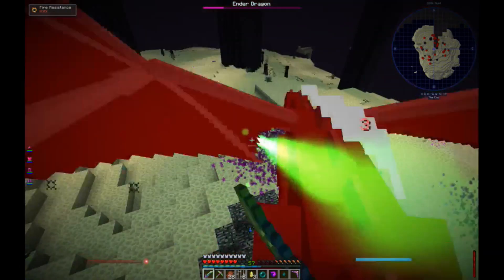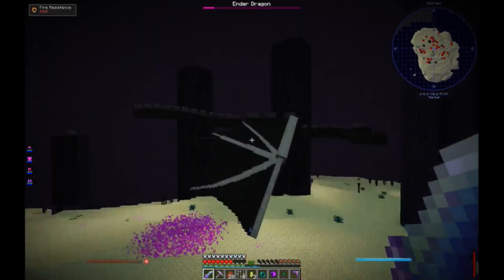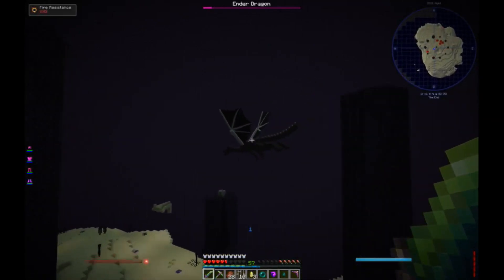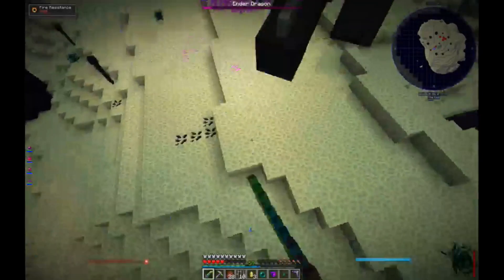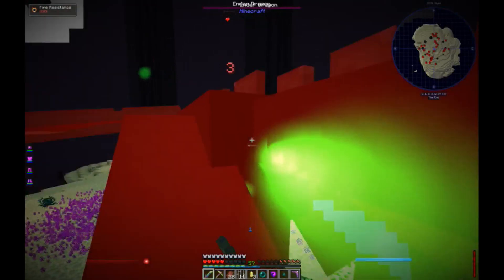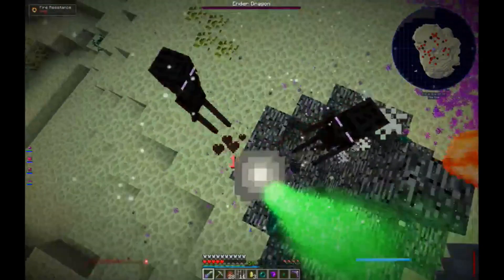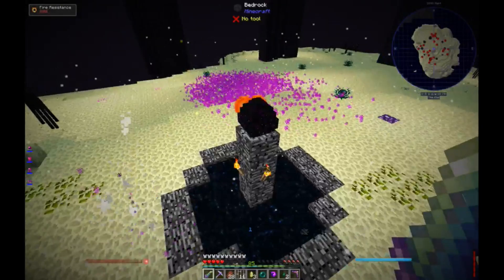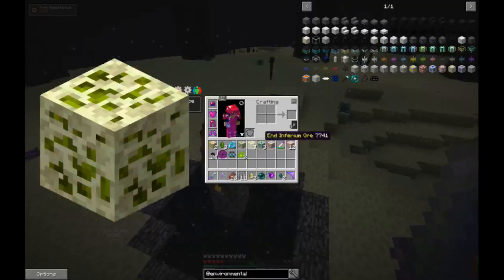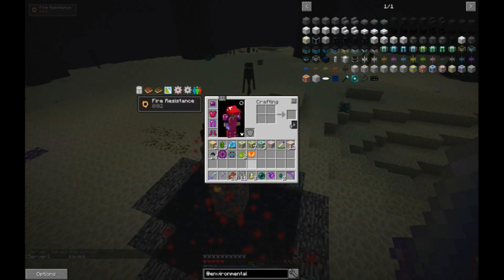I feel like this is super boring. There we go. I killed their mother - their mother is dead. An infinity booster card, that will be helpful. Ender Dragon Scales. The Dragonheart.